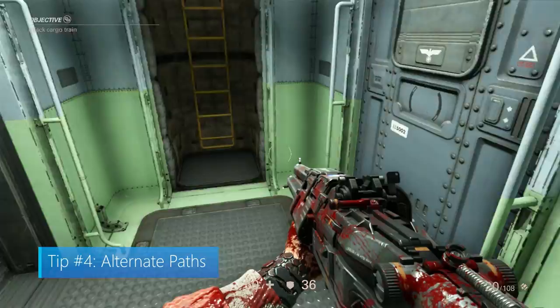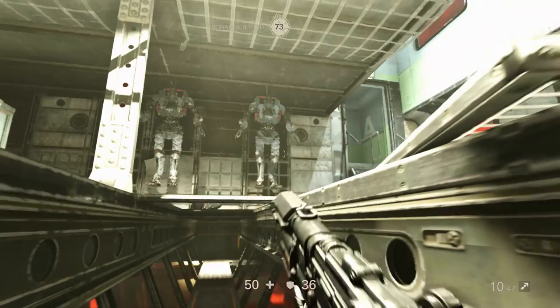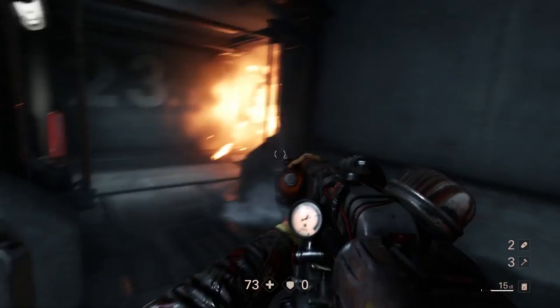Tip number 4: Alternate Paths. Almost every battle in Wolfenstein has multiple ways to approach — whether that be through an air vent nearby or through the front door with dual shotguns. Some paths might be easier for a stealth approach while others could lead to supplies that will prep you to go in guns blazing. If you are having trouble with an area, step back, breathe for a second, and rethink your approach.